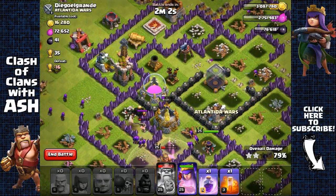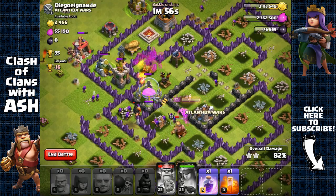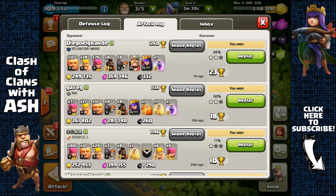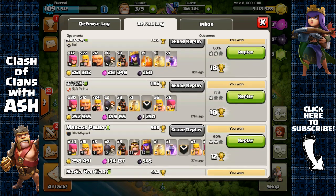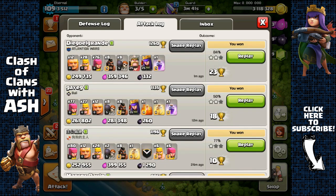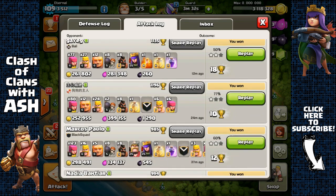The Archer Queen gets the storages. We should be able to get all the storages — and we did. Over 600,000 in total resource. As you can see, this is a very effective way of making lots of gold and elixir very quickly. In the last 36 minutes, I've made over 2.2 million resources in total — incredible. That's it for this episode. Hope you enjoyed it — give this video a thumbs up, subscribe if you haven't, and I'll see you in the next episode!